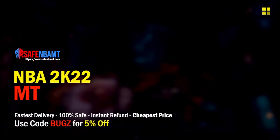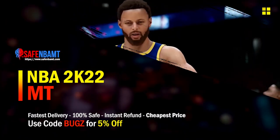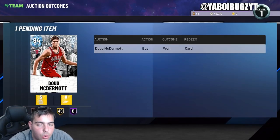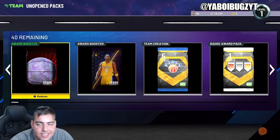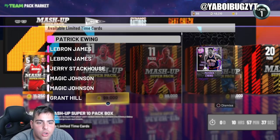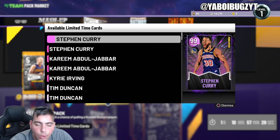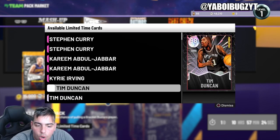What's good guys? If you're looking for cheap, fast, reliable MT, make sure to check out my sponsor — use code 'bugs' for 5% off at checkout for the cheapest, fastest MT. Yo, what's good YouTube? It's your boy Bugs back on another NBA 2K22 MyTeam video, and today we are going over the best snipe filters in NBA 2K22 MyTeam.